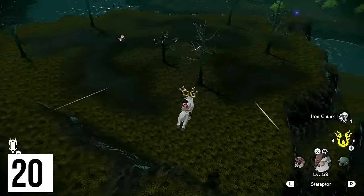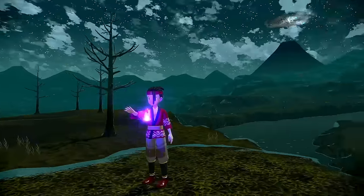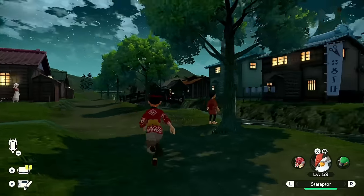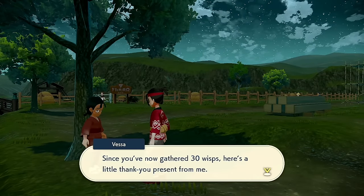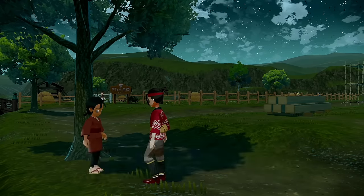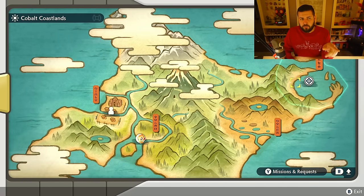Right here is going to be our last and 20th wisp of the Crimson Mirelands. Following along, your total should now be at least 47. Let's speak with Vessa over here — and with that we're going to get the 30-wisp reward of a Dusk Stone, pretty neat, and the 40-wisp reward of a large experience candy.